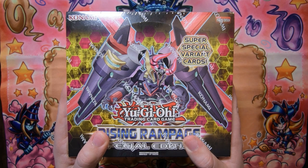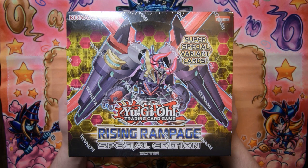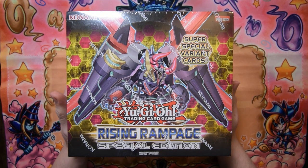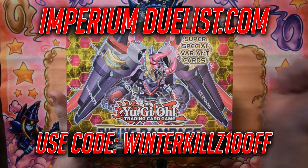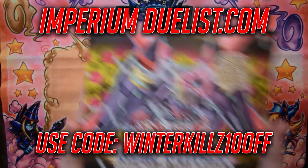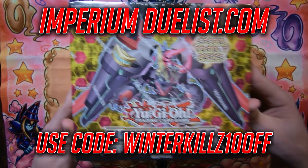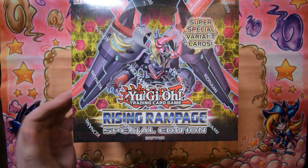Before we get started, I want to mention a quick shout out to our sponsor Imperium Duelist. You can find a link to their website down below and use the discount code 'winterkillz10off' for 10% off at checkout. If you want to pick up any amazing playmats, sleeves, dice, etc., it helps support me and saves you guys a little bit of money.